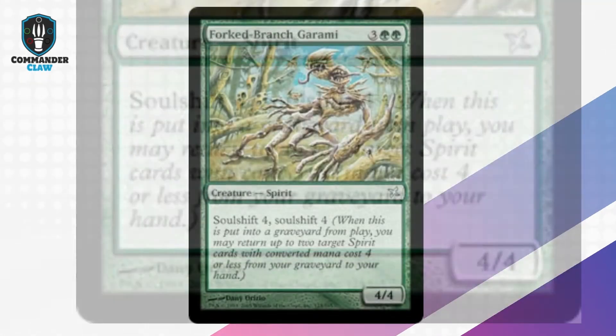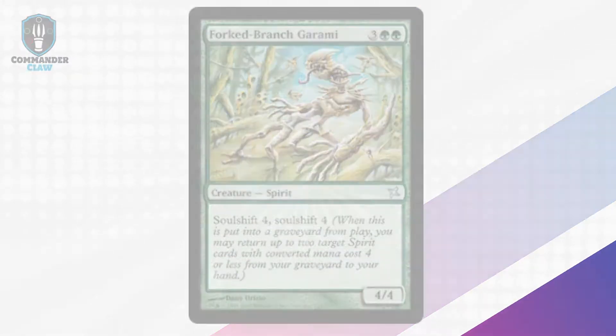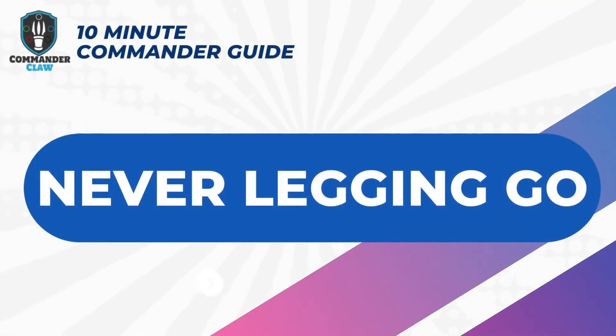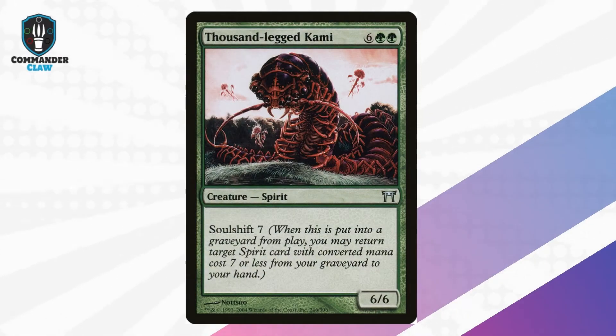Fork-Tail Smoke Breathing: this abomination gives your spirit tribal deck double Soul Shift 4 triggers alongside solid power and toughness. Night Soul Kami: Soul Shift 5 is that mid-level number that can return Junji, Kura, and Spectral Force to your hand, creating the cycle of life and death.